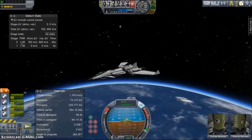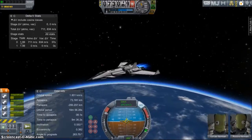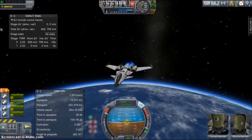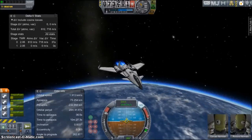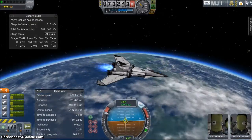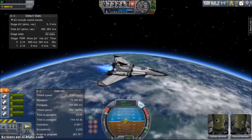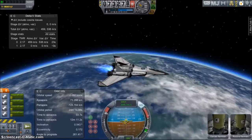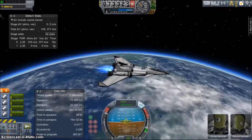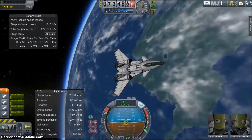At this point you will be on a nice suborbital path and just need to do your final circularization burn — wait until you're really close to your apoapsis to fire up the engines again. Because we picked up a lot of forward speed with the air-breathing engines, there's not much work left for the rocket engines, so it shouldn't take too much delta-V to achieve orbital speed. We're now in orbit — thanks for watching!